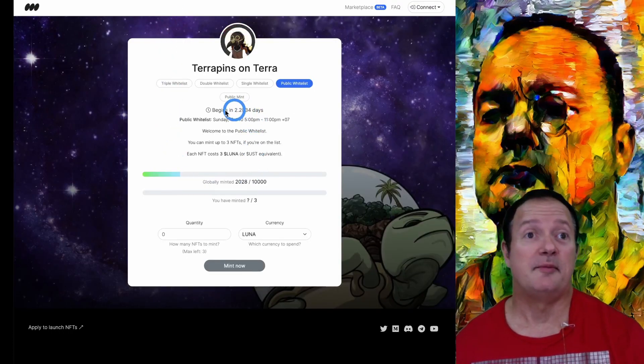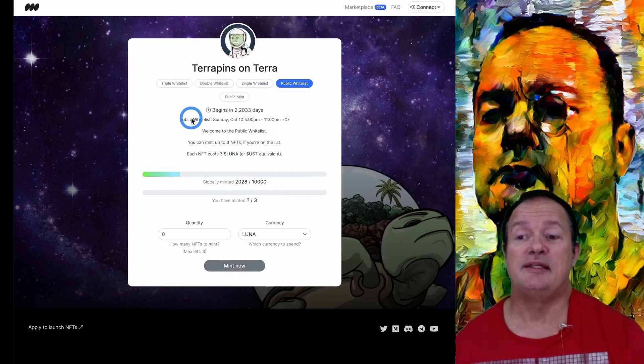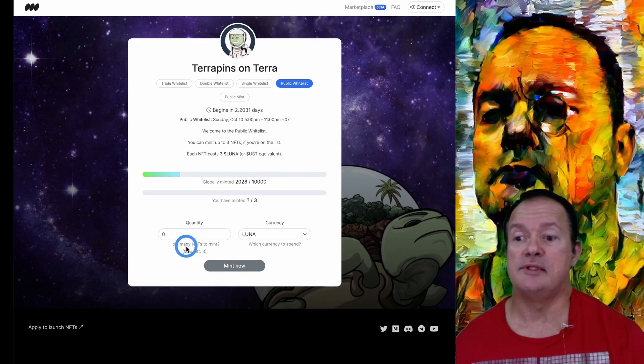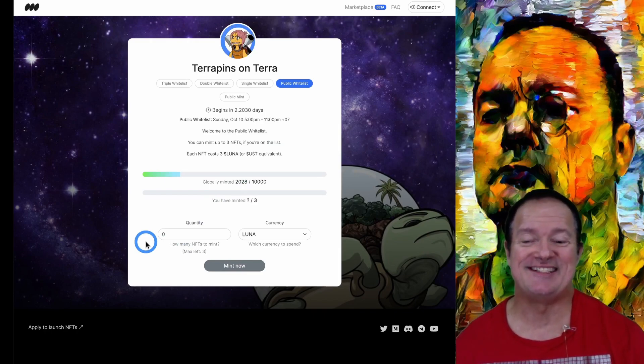Maybe people are less interested in Terra Pins. The minting is supposed to begin in 2.2 days. The opening price is 3 lunas, so it's still not too bad — still affordable. And you can buy up to 3 NFTs at a time.